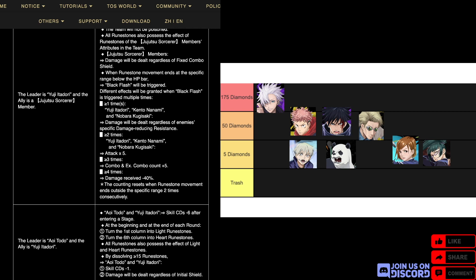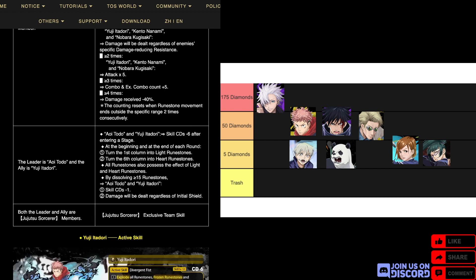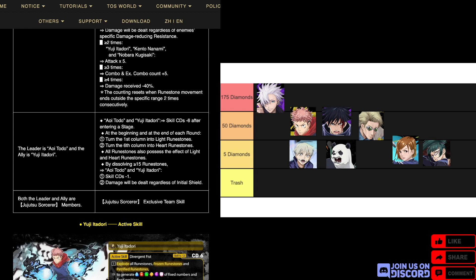The counting resets when the moon time ends outside the specific range two times consecutively — similar to the Miku mechanic if anyone remembers that. When the leader is Toto and the ally is Yuji, both their skill CDs minus six after entering a stage. At the beginning and end of each round, the first column turns into light runestones and the sixth column into heart runestones, with effects of both. Toto is a card whose skills haven't been fully revealed yet except for one combined skill with Yuji.